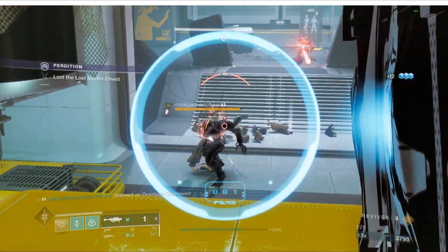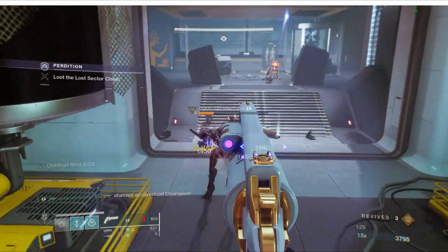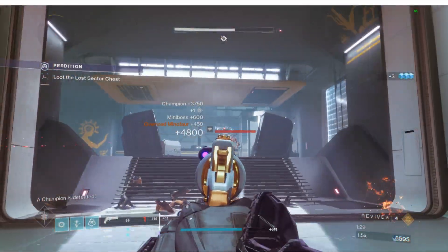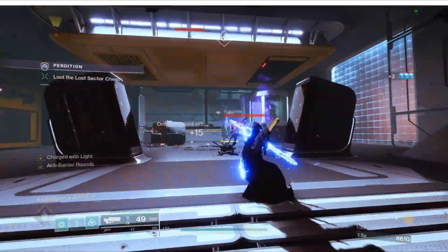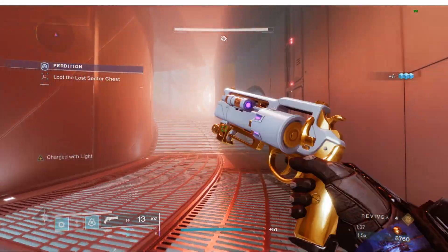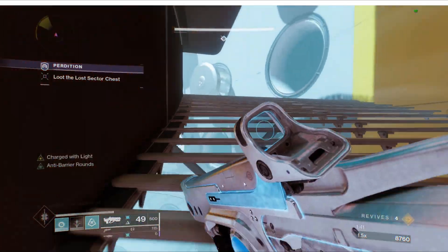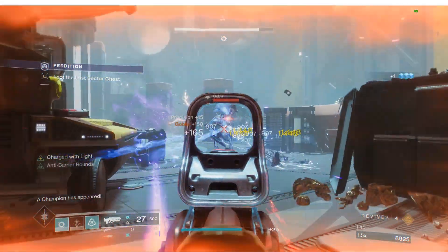I suggest using a really good void weapon to counteract not having those shields if you're using Symmetry. Hunters, use your exotic skip grenade exotic, which would be Shinobu's Vow.